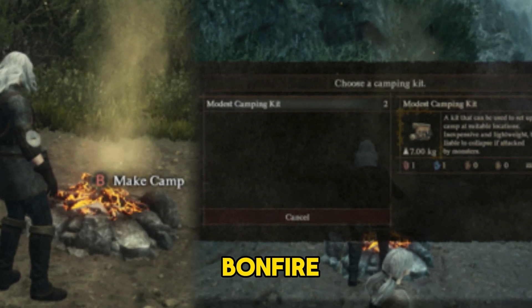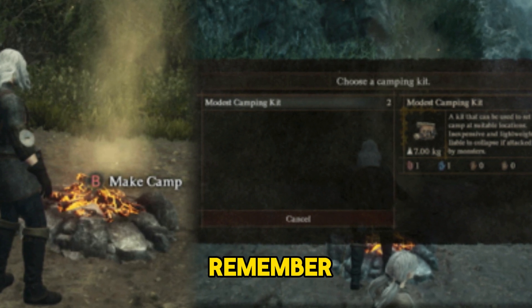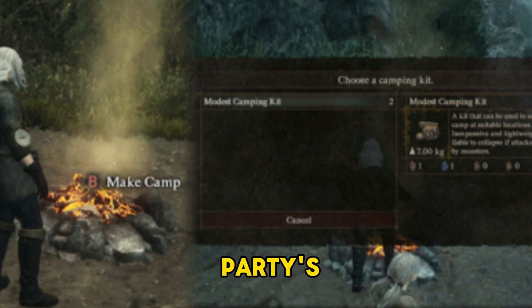Interact with the bonfire and select the Make Camp option. But remember, you'll need a camping kit in your party's inventory to do this.